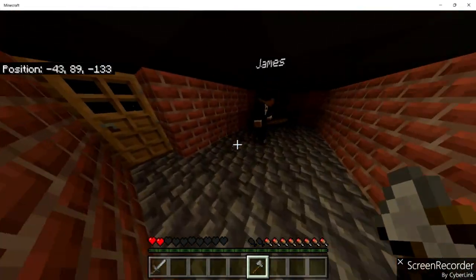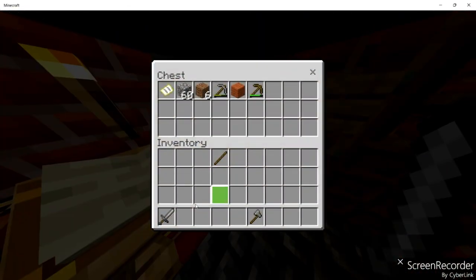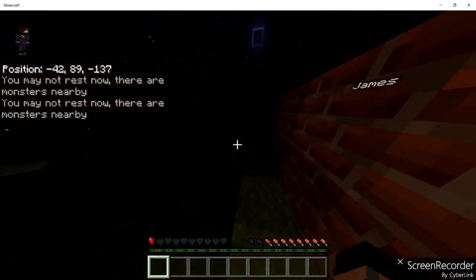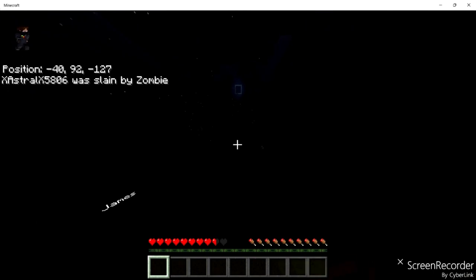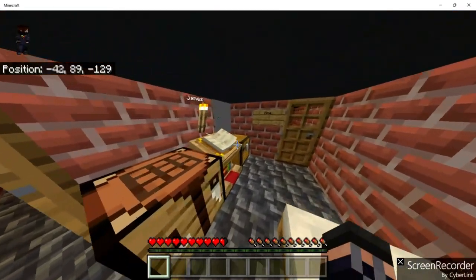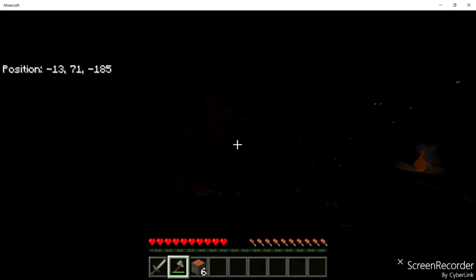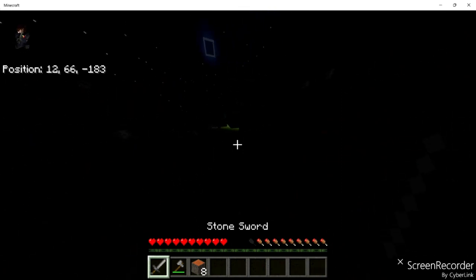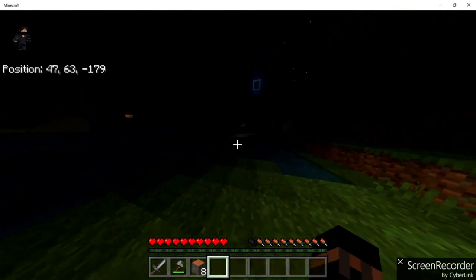There are two crafting tables in the house for some reason. I'm at half a heart now — that skeleton! I'm just gonna die, there's no point. Actually wait, let me set my spawn first. The world spawn is not inside the house, it's a little outside — it's weird. There's a baby zombie too. I'm going to go out and try to get some seeds and stuff. I want to try to get through this series without dying, but I'm at two hearts so I'm just gonna die so I can go out and collect resources.